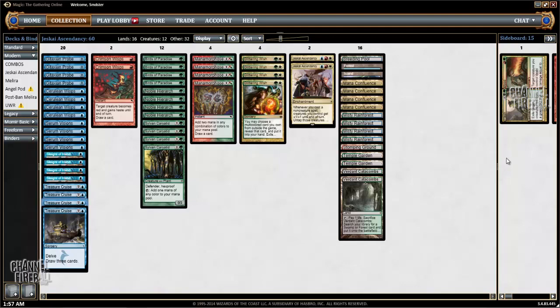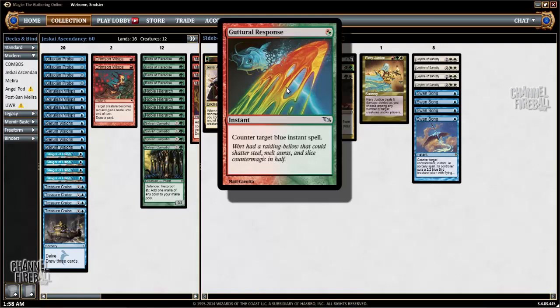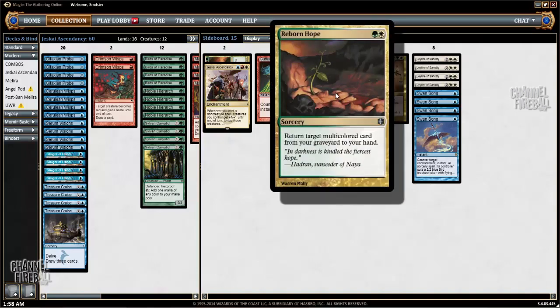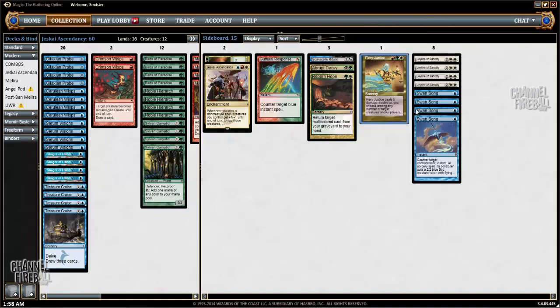The deck has a wish board to Glittering Wish for. You have Flesh and Blood, which is your kill. You have a Jeskai Ascendancy, which is obviously important. You have Guttural Response against blue control decks. Abrupt Decay for when you just need to deal with permanents. Scarscale Ritual is very good — as you're going off your creatures get huge because of the Ascendancy, so putting a -1/-1 counter on them is not really a big cost, and it draws you a bunch of cards. Reborn Hope can rebuy a Jeskai Ascendancy from the yard if you're having to power through multiple Abrupt Decays. Fiery Justice can kill Eidolon of Rhetoric, Ethersworn Canonist, or whatever. Then there are eight cards you actually board in: Leyline of Sanctity and Swan Song.